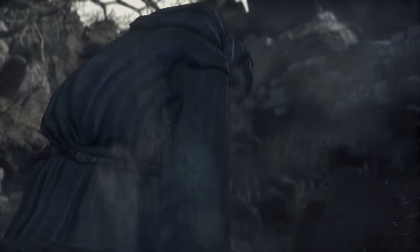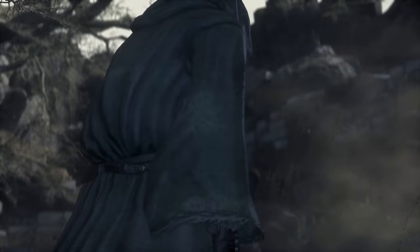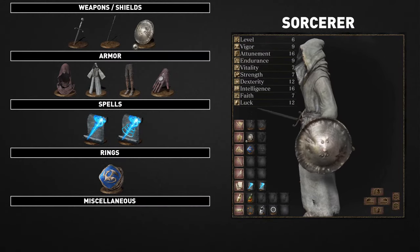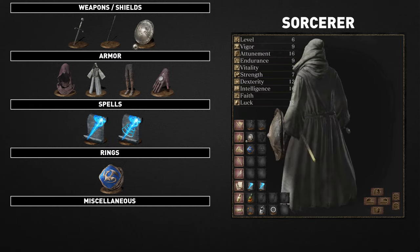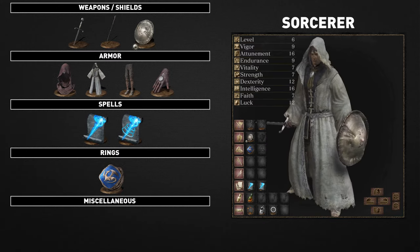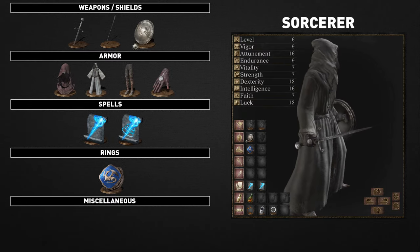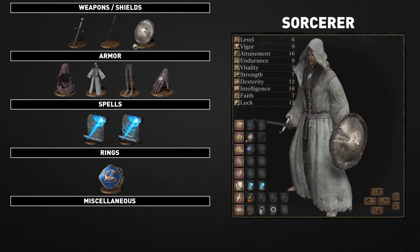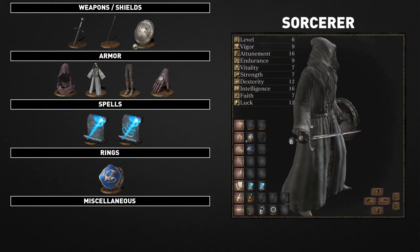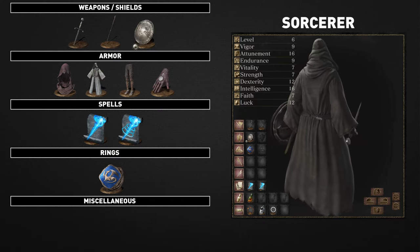A loner who left formal academia to pursue further research, commands soul sorceries using high intelligence. The sorcerer in the past was a class I'd recommend to beginners, however this has changed drastically for Dark Souls 3. With the early game being so challenging and the sorcerer having such little hit points and weak armor, as well as a weak melee weapon, you're really relying solely on your spells and dodging when facing tough enemies. This is not a good combination for beginners, so unless you're a veteran and want to be a complete casting build, I'd make another selection.